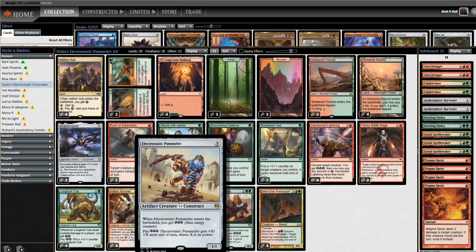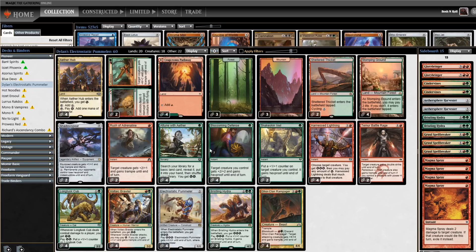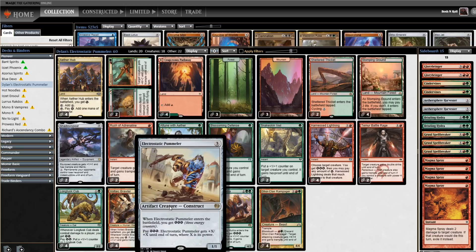Electrostatic Pummeler is a card from Kaladesh — when it enters the battlefield, you get three energy, and you can pay three energy to give it +X/+X where X is its power. So it doubles, and if you have other ways to get energy, you can double it, then double it again. We're talking exponential growth for every three energy you get. The dream is to deal 20 in one gigantic smash, and you can jumpstart the process by giving it higher power than one when you activate it the first time.